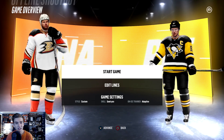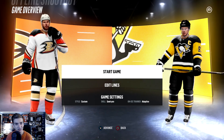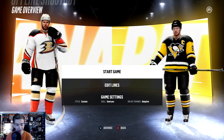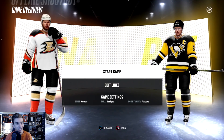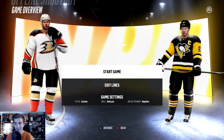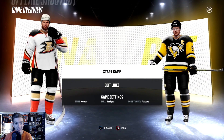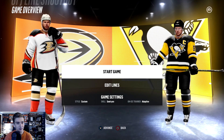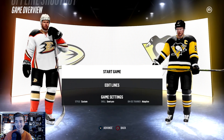Hello guys, it's Finn here bringing you some more NHL 18 and another challenge video. We are going to see if we can win a shootout without a goalie. We did it in 17 and now we're going to try it in 18. Hit 300 likes this episode, I know we can do it, so go ahead hit that like button, show that love and support, and subscribe and join the Dorsal family.